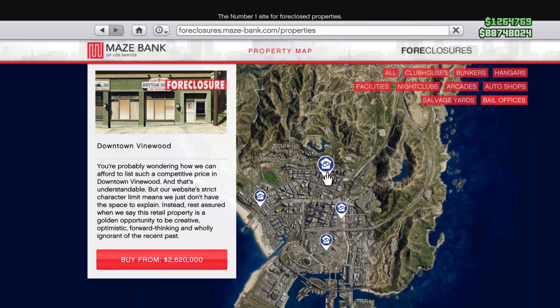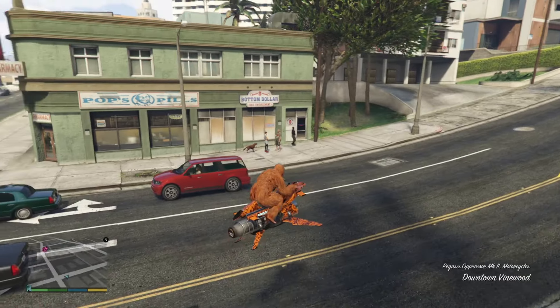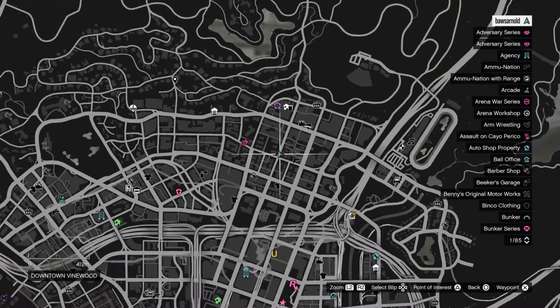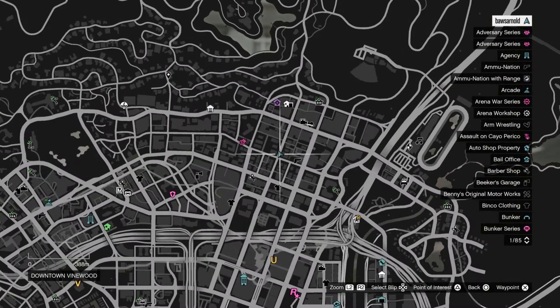All of these offices earn exactly the same amount of money, so that's not different — just like any other business in GTA. The inside, as far as I've seen, is also the same, so it's only the location on the map and the building that will be different. So let's take a look at the five locations.